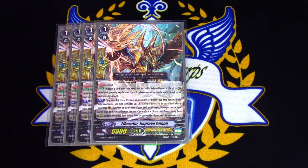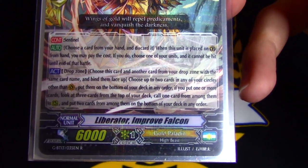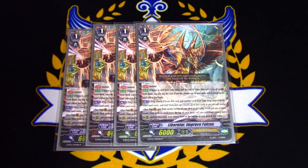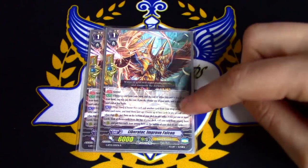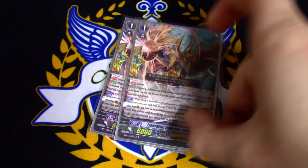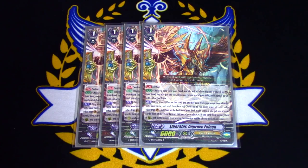The skill is when you place it from hand to the guard circle, choose one of your units and it cannot be hit — you have to discard for the cost. Typical PG skill. The other skill — pay attention, ladies and gentlemen — this card is misprinted. It says choose this card and another card from your drop zone with the same card name and bind them face up. That's actually not correct. The skill when it came out in Japan was: you choose another card from your drop zone with the same name as this and bind it face up. So the difference is — what it says here is you bind two for the cost, when it's actually as long as you have two, you bind one. This makes it so you can do this skill more throughout the game to put more cards back into your deck and recycle.